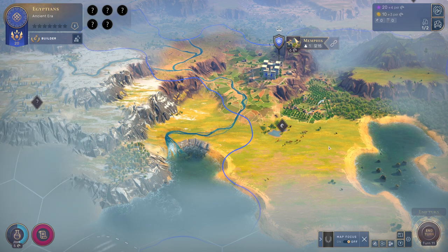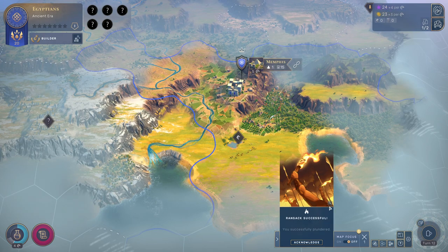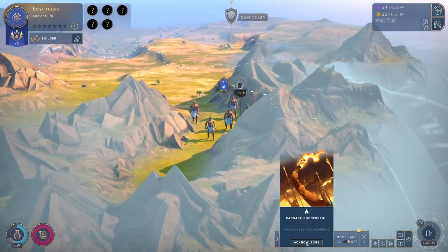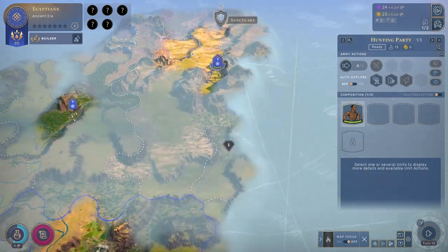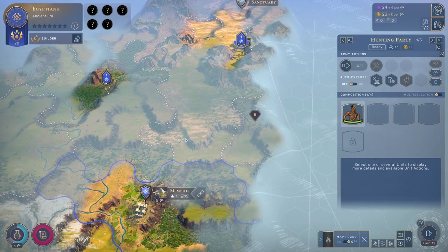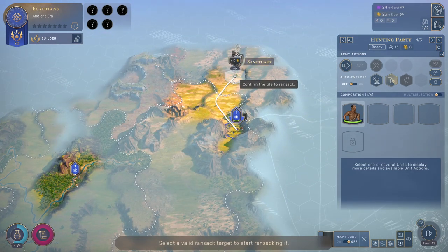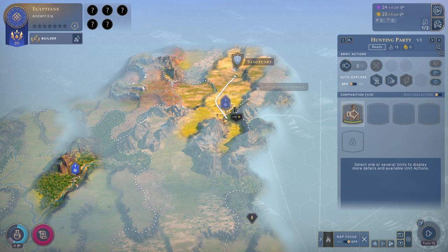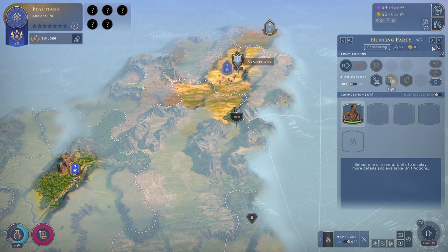I think we're going to end turn. We've successfully ransacked over here, giving us our 10 gold. Let's go ahead and do that some more. I do have enough influence to claim another territory, but I'm going to be spending it elsewhere, so never mind. I'll plan another ransack over here. It's probably better to move one tile at a time and make sure you don't miss something.